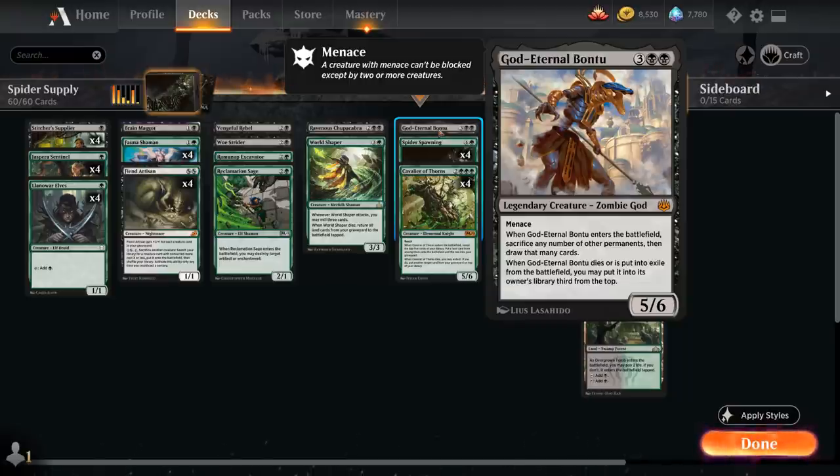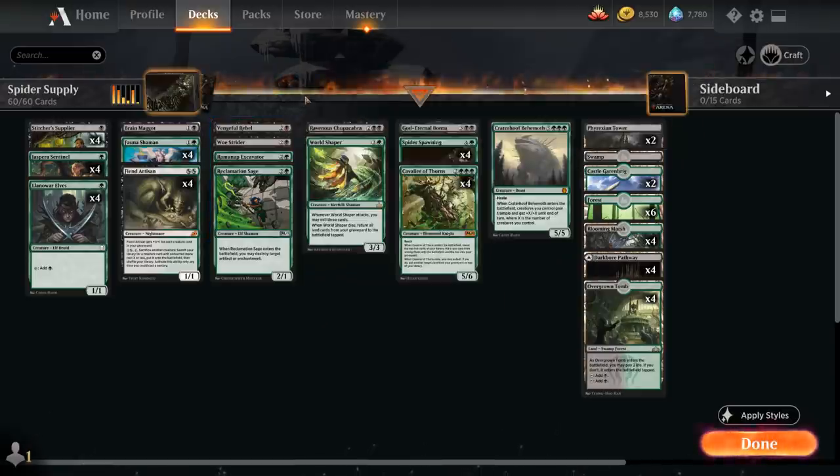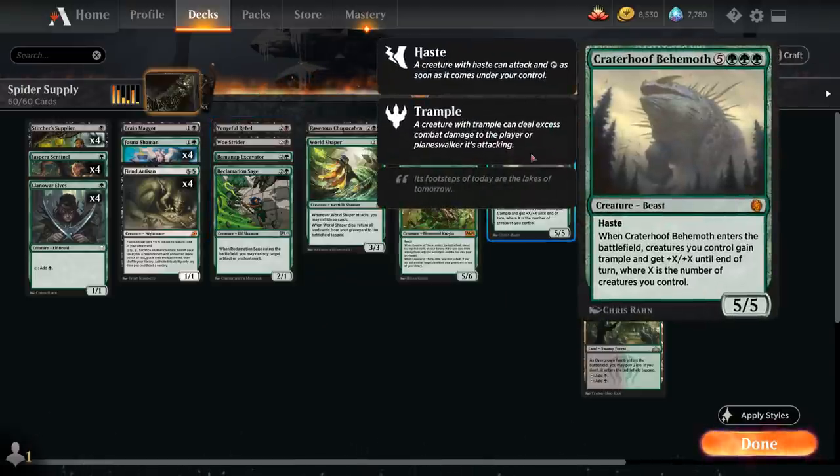When God-Eternal Bontu dies or is exiled from the battlefield, we may put it into its owner's library third from the top — it has that recursive ability from the War of the Spark Gods. We also have a one-off Ravenous Chupacabra: when it enters the battlefield it destroys target creature an opponent controls — a slightly more expensive but more powerful version of Vengeful Rebel.